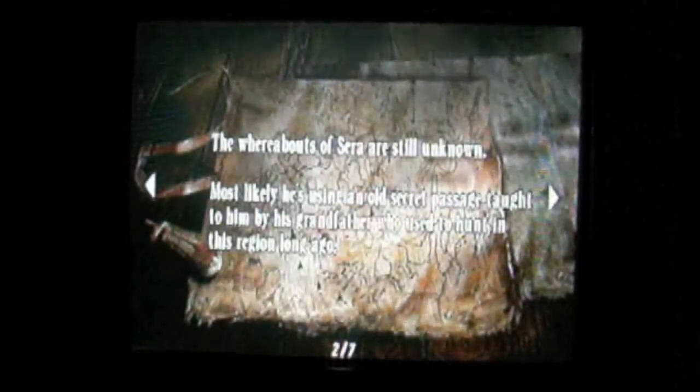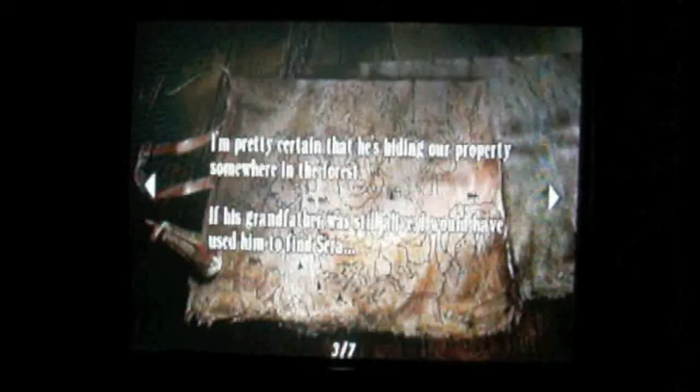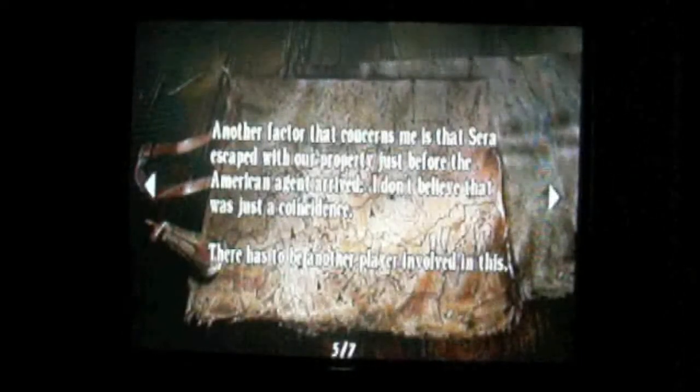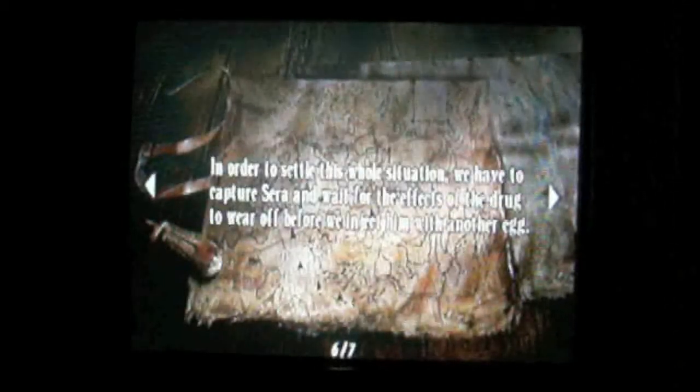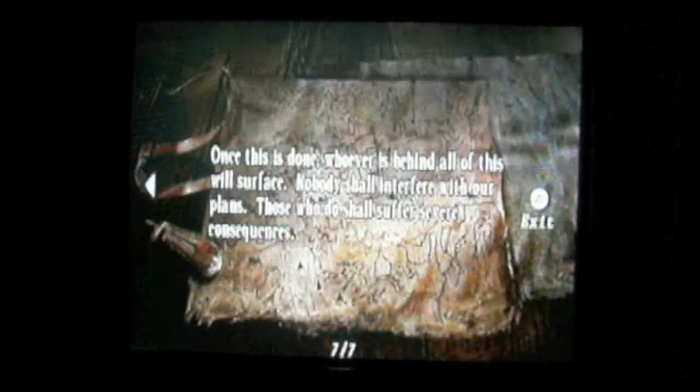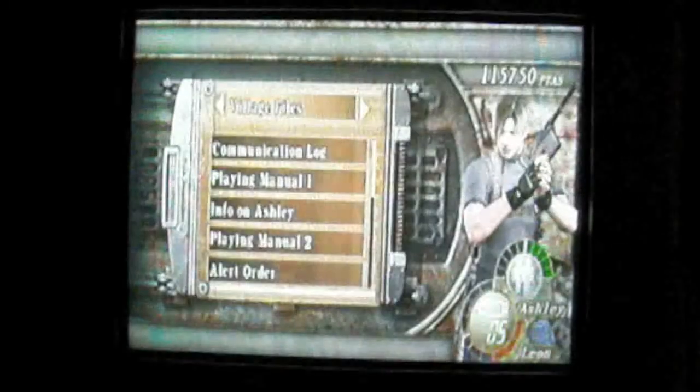We're going to start this episode off by reading a note I accidentally skipped last time. 'Sara and the Third Party: The whereabouts of Sara are still unknown. Most likely he is using an old sacred passage taught to him by his grandfather, who used to hunt in the region long ago. I'm pretty certain that he's hiding our property somewhere in the forest. But how did he find out about the egg injected into his body? And the fact that he was able to remove it before it hatched is also concerning. Another factor is that Sara escaped with our property just before the American agent arrived — I don't believe that was a coincidence. There has to be another player involved. We have to capture Sara and inject him with another egg. Whoever is behind all of this will then surface. Nobody shall interfere with our plans. Those who do shall suffer the severe consequences.' So, that's spooky.